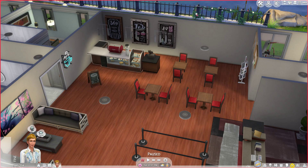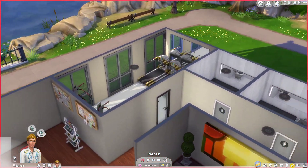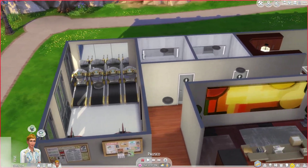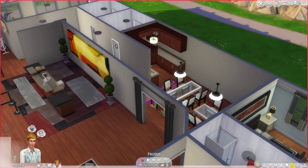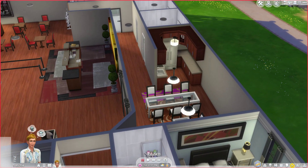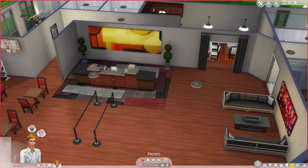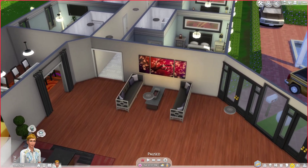Over here we have a little cafe — I really like the cafe look. It's a basic countertop from Get to Work, with a little cash register and some seating. There are some nice little knickknacks, and in the back we actually have a gym. It's not the biggest gym but I don't mind it at all. Over here we have public bathrooms for anyone waiting. Then we have a little cooking area which I'm obsessed with — like the breakfast buffet area hotels have with snacks. We did that, with curtains to create a little separation and an archway.